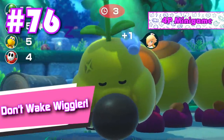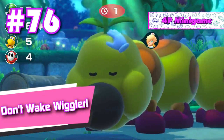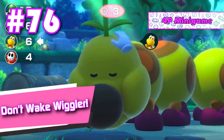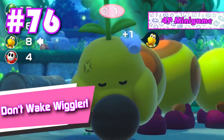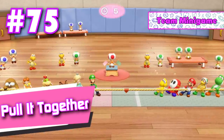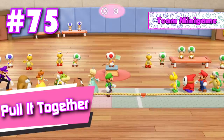Number 76: Don't Wake Wiggler. Sure, it has nice visuals, but not only is this mini game extremely boring and lackluster, it's also slanted toward the person who's randomly chosen to go first. Number 75: Pull It Together. Your standard mash the A button until your thumb falls off mini game.